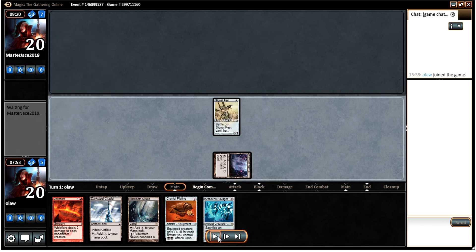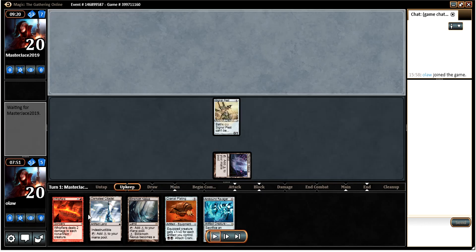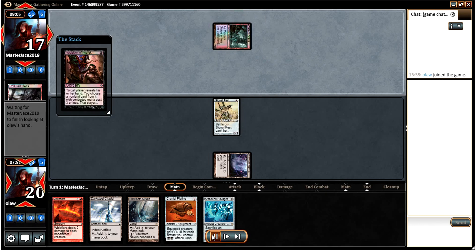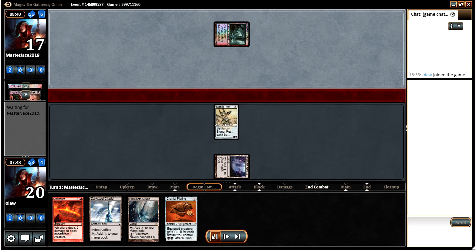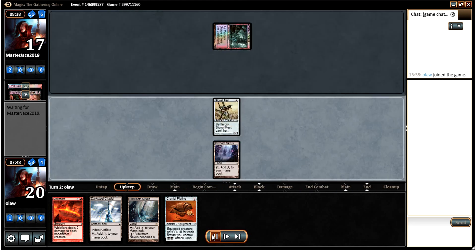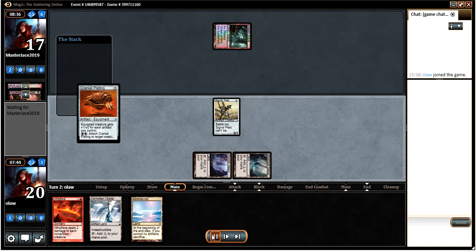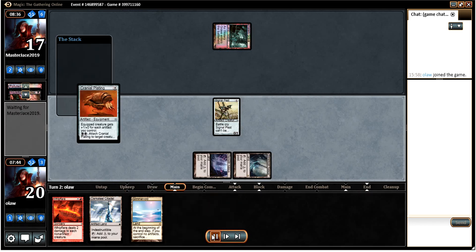We're just going to lead off with the Signal Pest. This hand is not entirely great but getting the Cranial Plating going would be good, and we've got a nice bunch of man-lands, so I'm loathe to mulligan it. He Inquisitions and picks the Ravager, which is unfortunate. Going to run out the Cranial Plating and just pass the turn here.